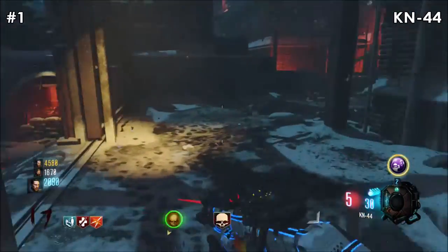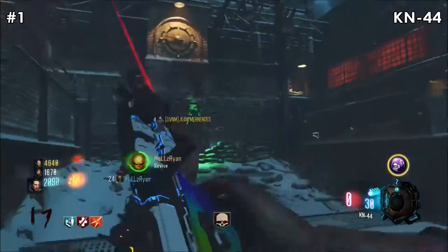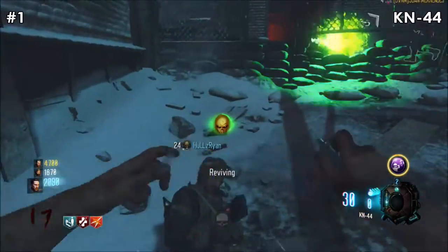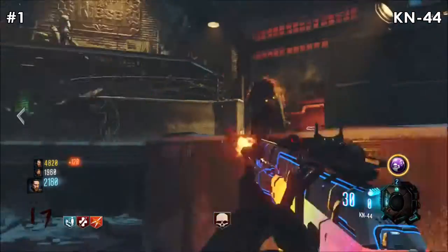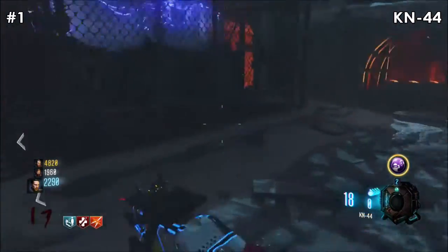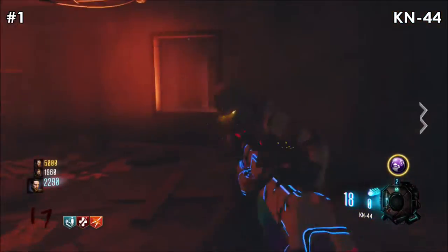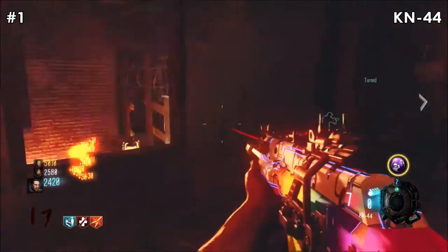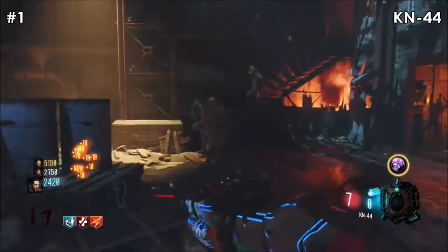At number 1 I have the KN44. This gun is awesome and one of the best in Black Ops 3 Zombies. It is easily accessible from the wall and has a lot of ammo and damage. This was the first gun I got to maximum level and it has helped me get to round 40, round 35, round 45, almost complete the Der Eisendrache easter egg, and complete the rainbow perk challenge.